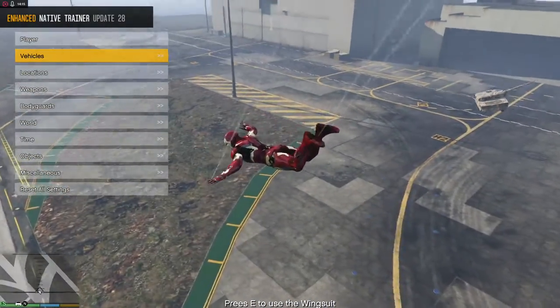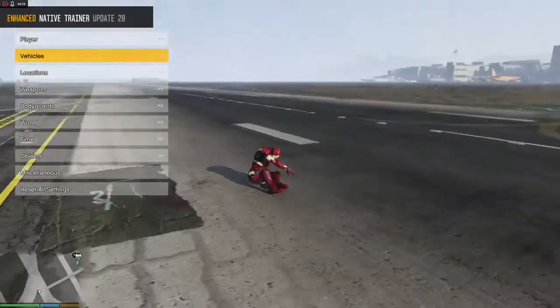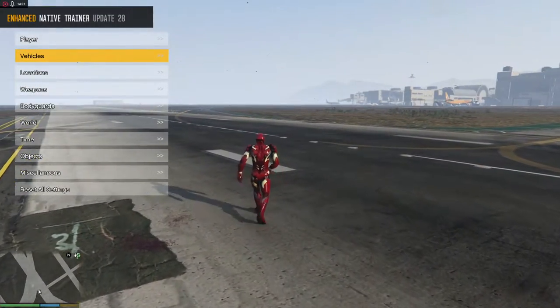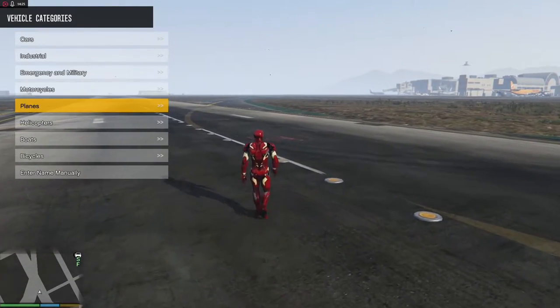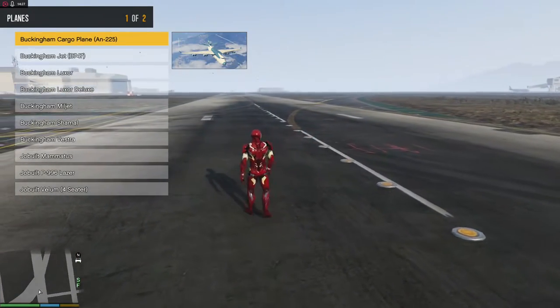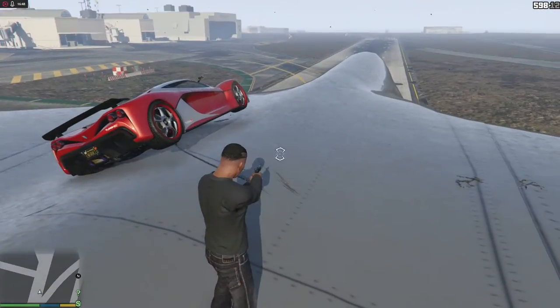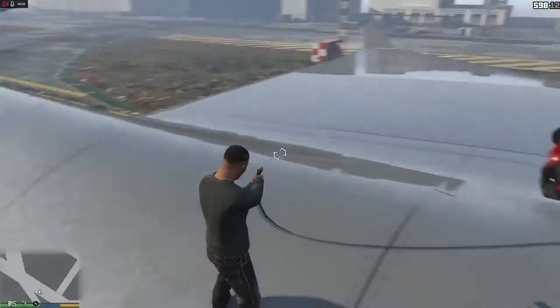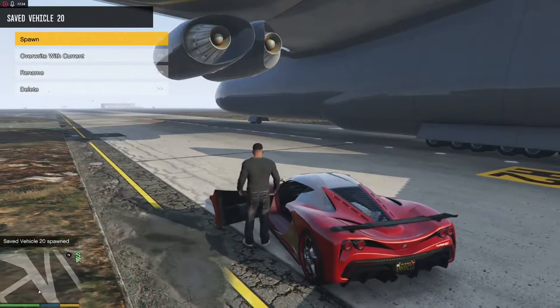Now let's see if we can use the grappling hook mod and the flying mod in a combo. Get on top of the jet. You want to disable the Iron Man mod so it doesn't screw it up. Use the grappling hook mod to connect the car on top of the plane.